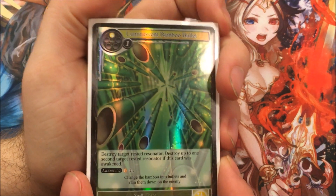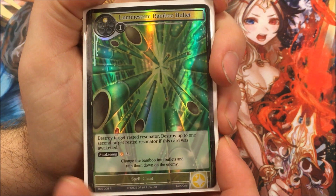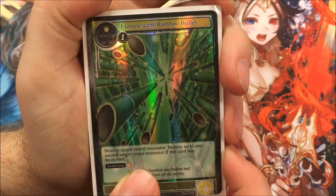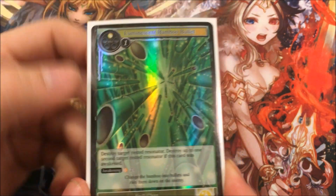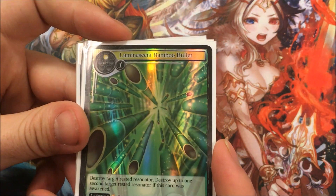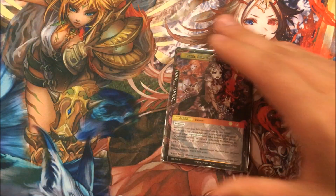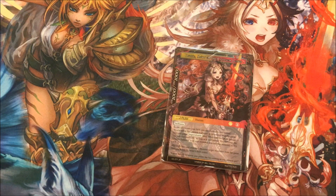The last card is Luminescent Bamboo Bullet. For 2, destroy a target rested resonator. We don't actually have Moon in our will so we can't pay the Awakening cost. It's just a nice little destroy tool with Gawain — he can attack and rest something, or your ruler can attack, remove something from the game, bring it back rested, and just destroy it with that. So it's a nice little addition.